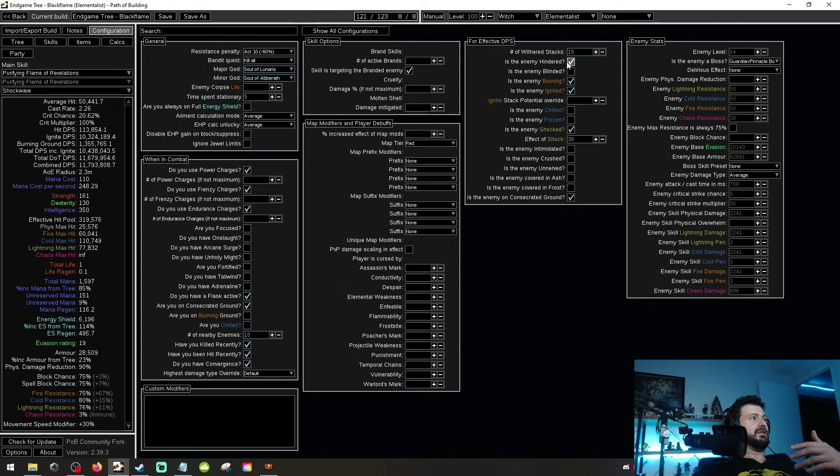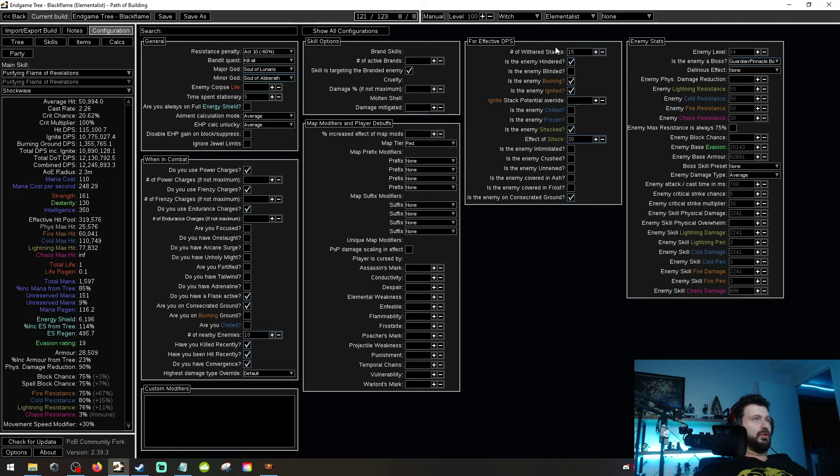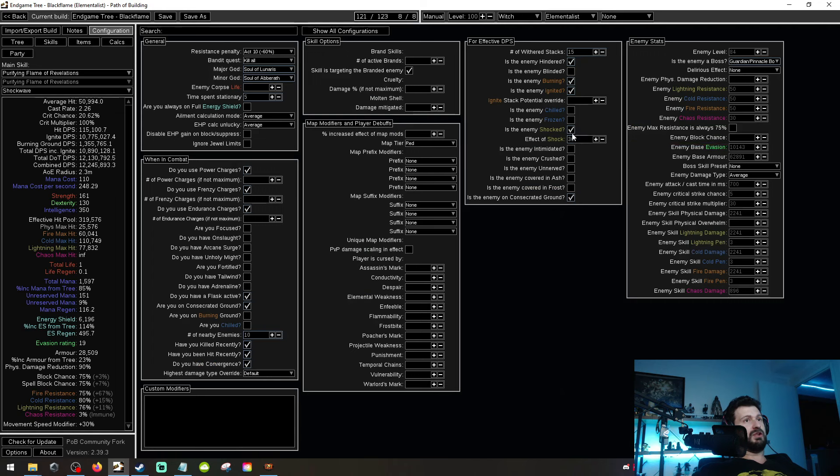There is a bit of Hinder in this build, and you can level this up throughout as you play. It comes predominantly from Wither, and you can also get Hinder as an implicit craft on your gloves — I don't have that on this yet because I need to adjust some gear. Enemies are shocked — 30 percent — because we do run Shaper of Storms, which is going to apply shock. The second we take shock off this build we're going to lose a fair bit of damage, so you do need Shaper of Storms. Is the enemy on consecrated ground? Yes. Guardian pinnacle boss damage? Yes. That's basically all there is for configuration.